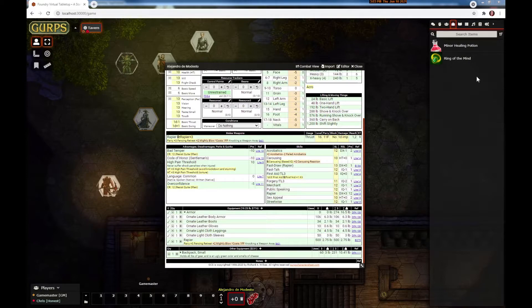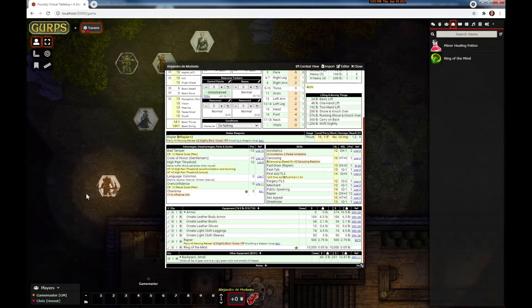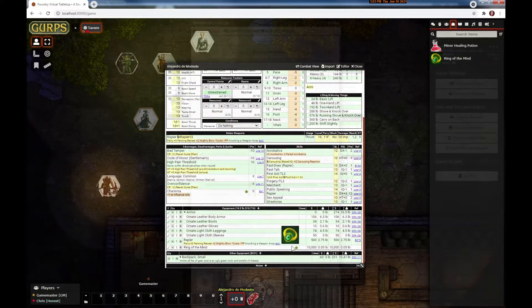The next feature is just for fun. If you add an item to a character and you move your mouse over the item — or anything provided by the item — it flashes the image. Nothing fancy, but if you're spending time picking a really cool image it would be kind of nice to see it.